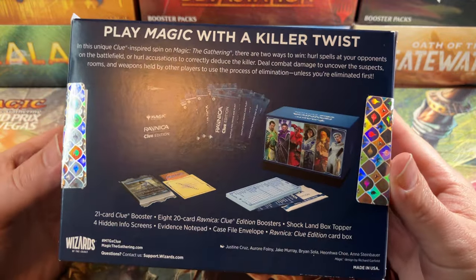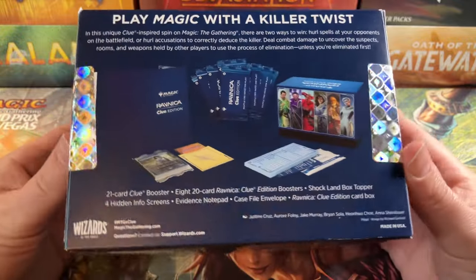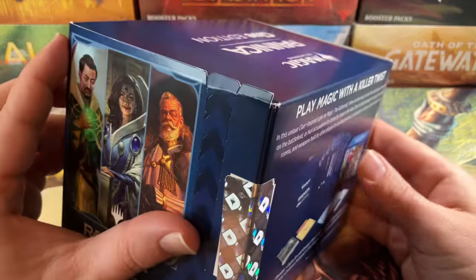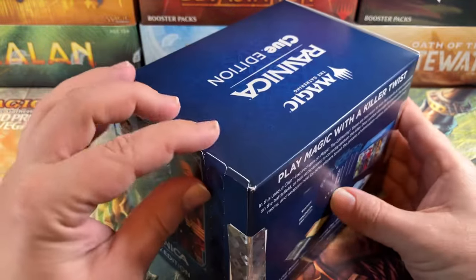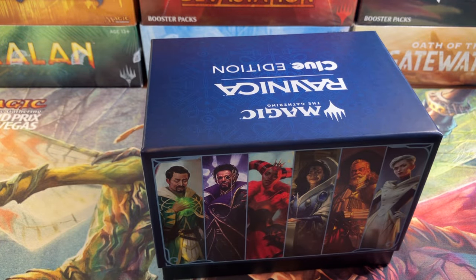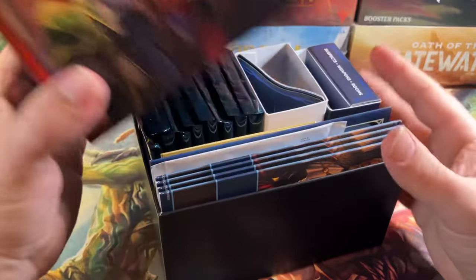The Ixalan one was really cool — kind of like working your way through a dungeon to get a reward — but this one was just a little goofy. We're gonna bring it in here and see what is in the box. We finally got some that we could open for the store, so we're gonna open some for ourselves so we can have the singles, because there are some unique cards in here.